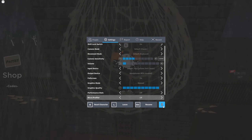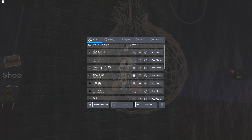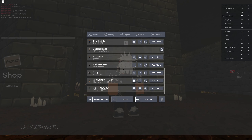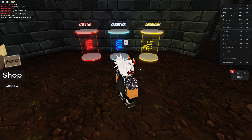My VC is not working for some reason. Oh shit, I got trapped. Can I mute myself? I'm not trying to use VC anyways. Guess not. Oh well. You got the speed coil, the gravity coil, the golden coil.